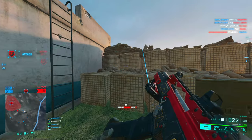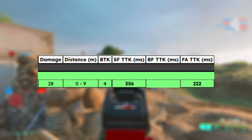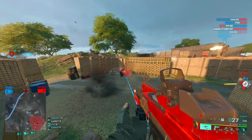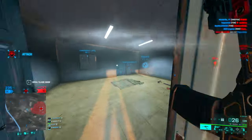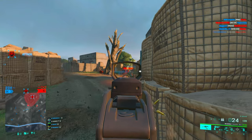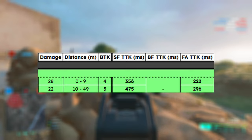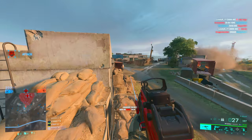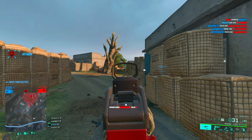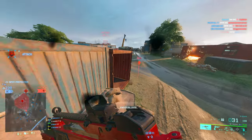With standard issue, we deal 28 damage per bullet up to 9 meters, making the gun a 4-shot kill and giving us a TTK of 222 milliseconds — very competitive in that range. Afterwards, damage drops to 22 per bullet up to 49 meters, meaning a 5-shot kill with a TTK of 296 milliseconds. Not great for 10 to 30 meters, but after that range it's okay.